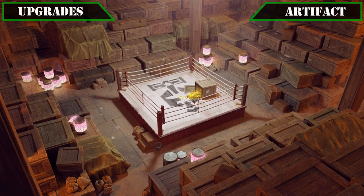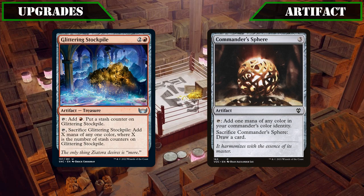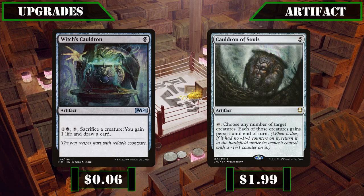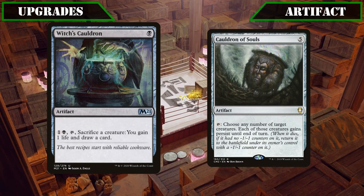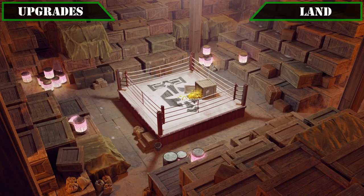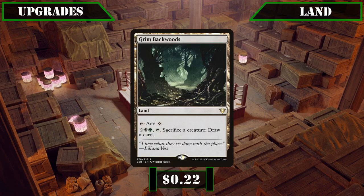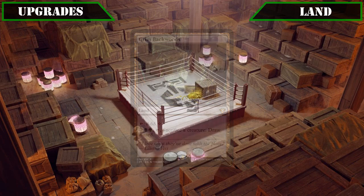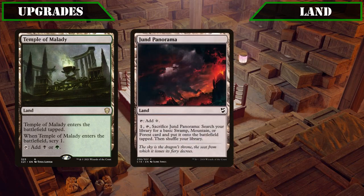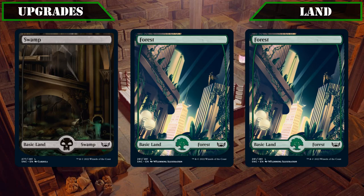For artifact upgrades, we'll be changing out the mana rocks Glittering Stockpile and Commander Sphere for Witch's Cauldron and Cauldron of Souls — the first serving as an additional cheap sac outlet and card advantage source, while the latter lets us keep our creatures when they would be sacked by blitz by granting them persist, making them slightly smaller but still letting us keep the body and draw while reprocking any ETB and death triggers. For land upgrades, we'll be swapping out Temple of the False Gods for Grim Backwoods, giving our build another sac-based source of card advantage from the land slot, and exchanging Temple of Malady, Jund Panorama and Riveter's Outlook for a Swamp and 2 Forests to add additional basics to tutor up with our large volume of land-based ramp.